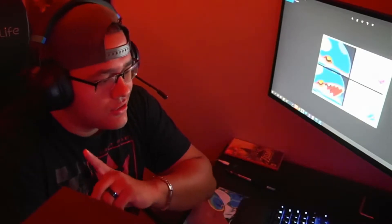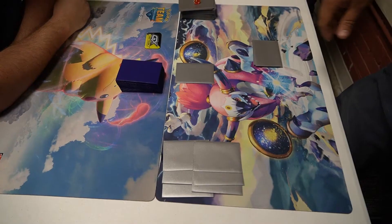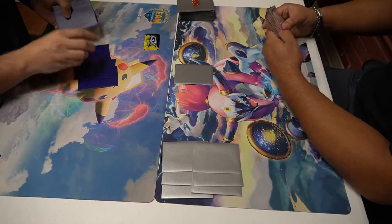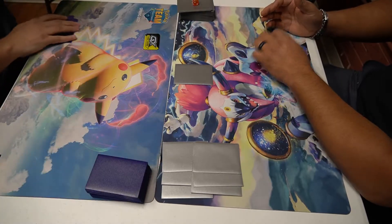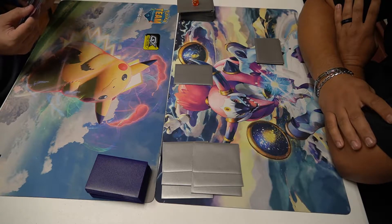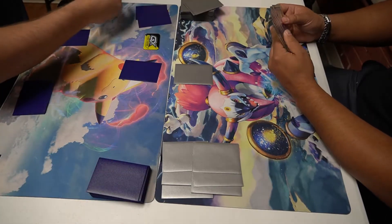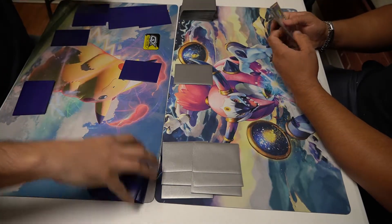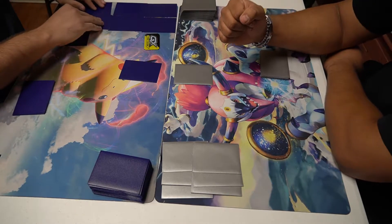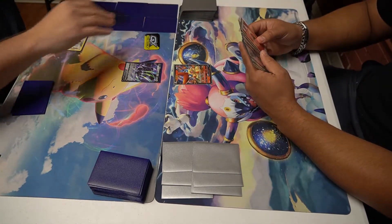Let's go ahead and jump right into it. We're prepping ourselves — my opponent is deciding which one he will start with, and he gave me a mulligan, so I get a little bit more. Here we go, Victini VMAX going first, draw energy per turn.